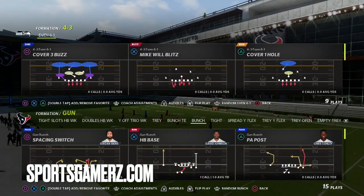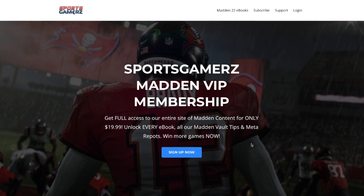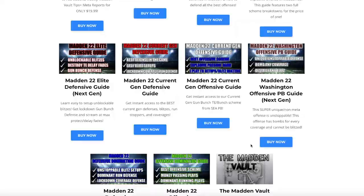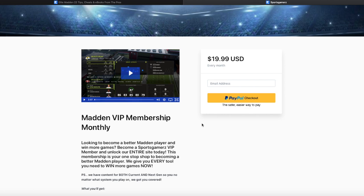If you're enjoying my YouTube content, I highly recommend you check out sportsgamers.com, where I post all my premium Madden 22 content. I have ebooks, offensive and defensive schemes, plus I do four to six premium tips every week in the Madden Vault. Content is available for both current and next gen. Our best offer is the Sports Gamers Madden VIP membership, which gives you access to the entire site, every tip, every ebook, plus the meta reports for only $19.99. I'll post a link in the description and the comments.